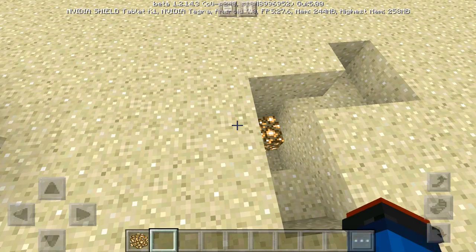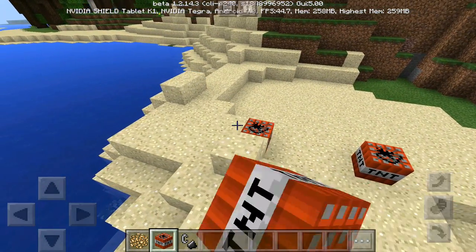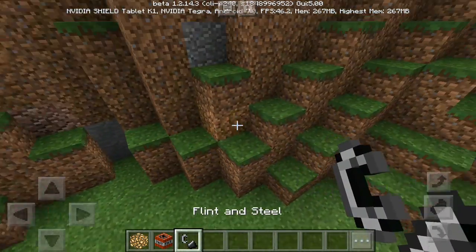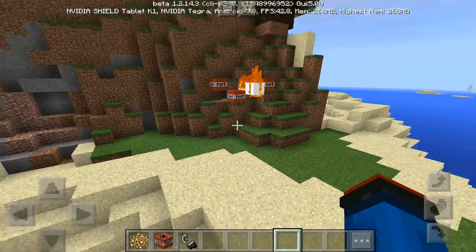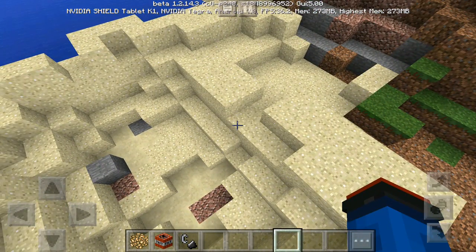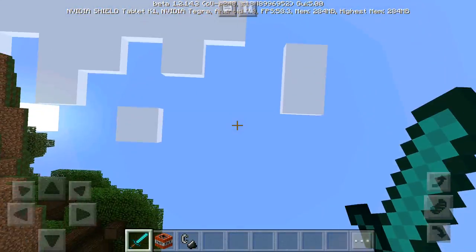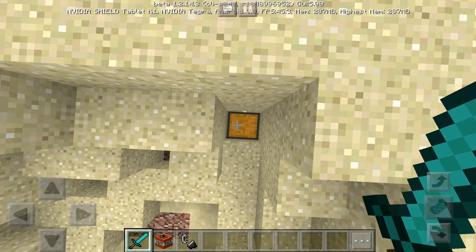Let's use some TNT to find it a little quicker. Got the TNT, flint and steel — hopefully we don't break the chest. It does look like it's on land near some sand, so we're breaking here. Blow it up — there we go, a little more. Seems like it's somewhere near here with some stone and sand. Finally — look, it was literally right below me the whole time! If you spawn at the coordinates, just dig straight down and you'll find the chest.